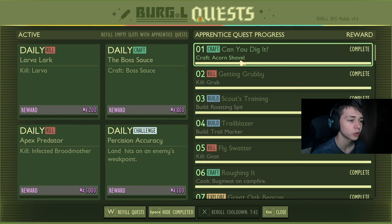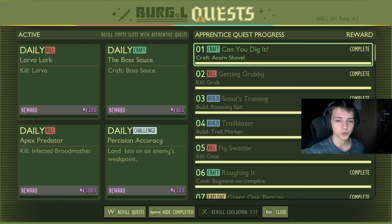Today I'm going to be covering every single one of these Apprentice quests and what you have to do to complete them all. I have a doc here that tells you everything. Craft an acorn shovel — pretty self-explanatory. Kill grub — this is actually killing five grubs. 100 raw science for the first quest, 100 raw science for the second.